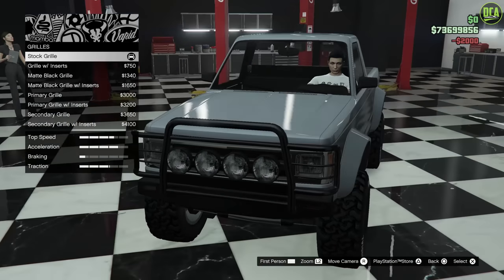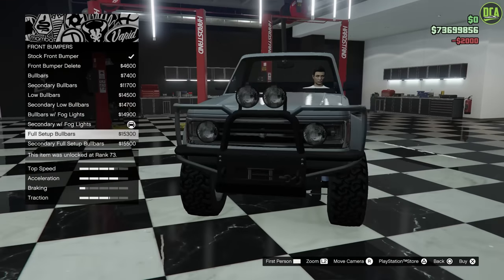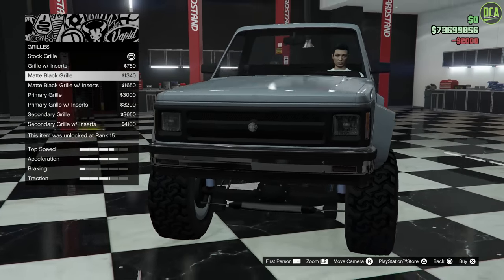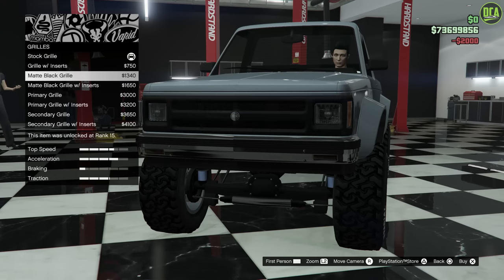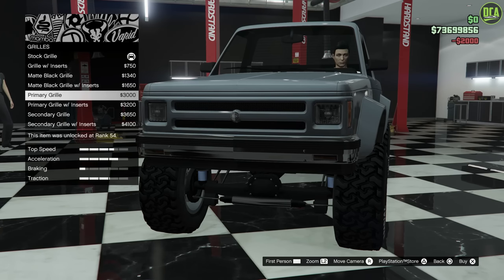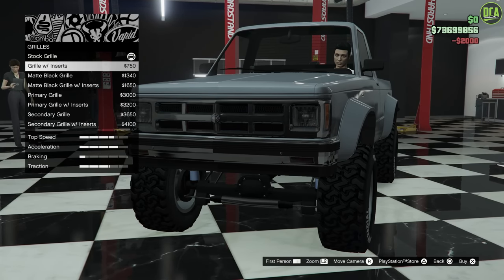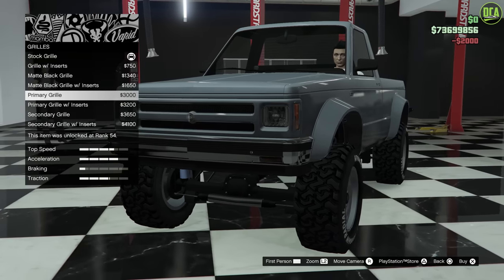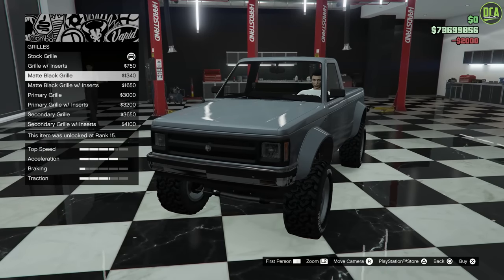Grille — we can barely see it. I had to take the bull bar off so we can see it better. We got grille with inserts — matte, primary grille. The stock one was chrome. Grille with inserts, secondary. I think the blacked out looks kind of cool. We'll do the matte black grille.